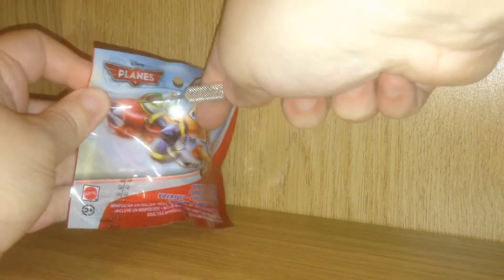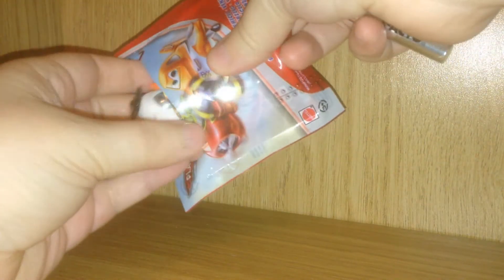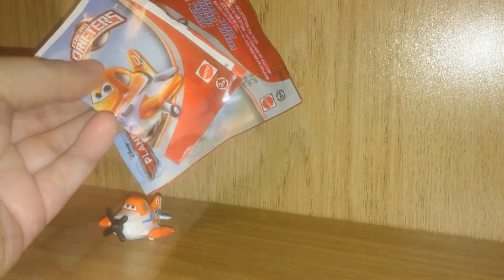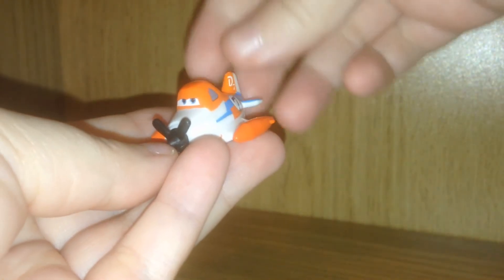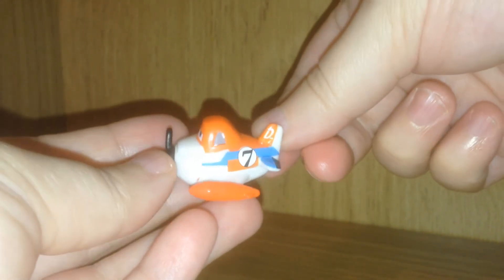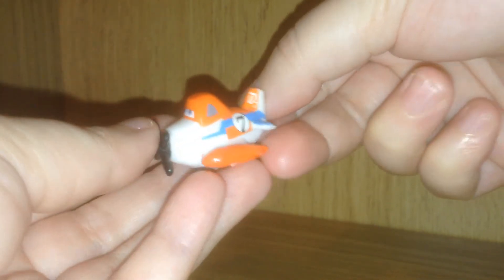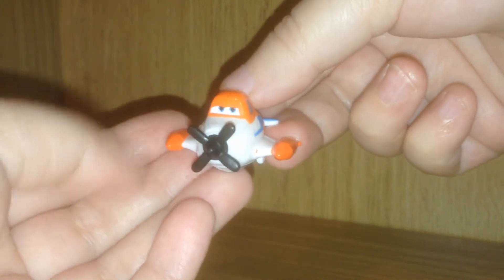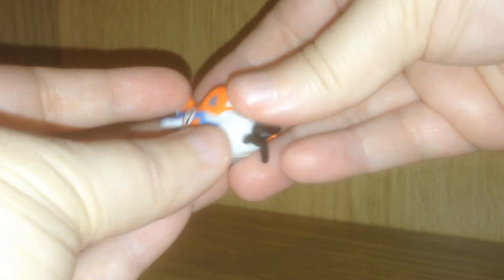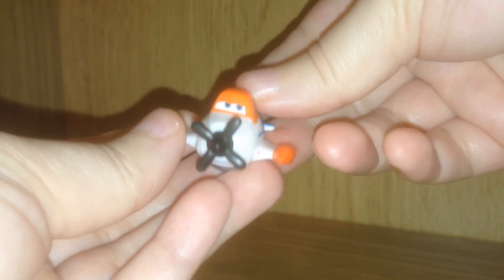Here we go with pack number three. It's hard to cut into. There we go — it's indeed somebody new. We've got the Supercharged Dusty Crop Hopper from Wings Around the Globe. That's really cool. This is the more special version of him. You can see the D7 on the back there, and the 7 decal on the side. Cute little propeller in the front. And again, the ball bearing in the bottom that gives them their drift function. He's really cool. What do you think of him? Who's your favorite? Let me know in the comments below.